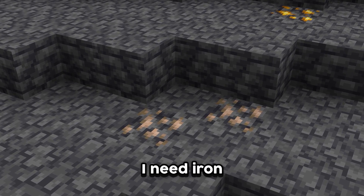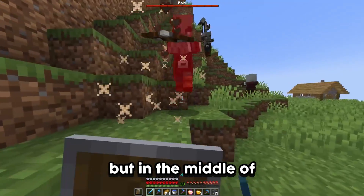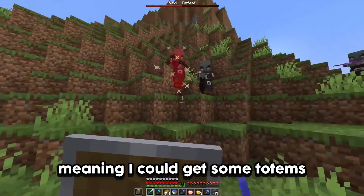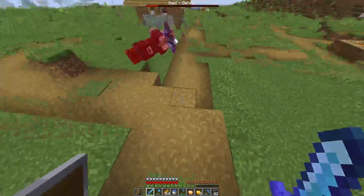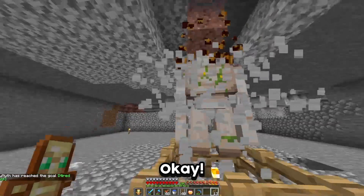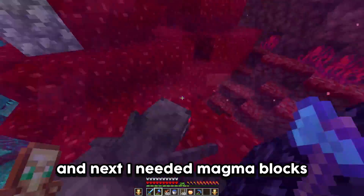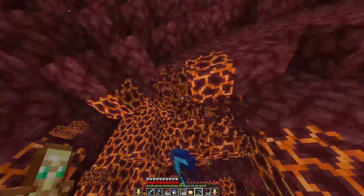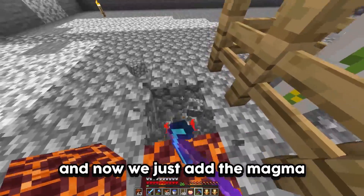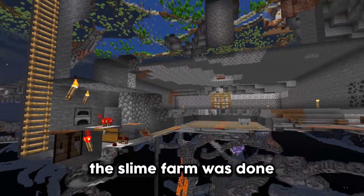I need iron and redstone to complete this. In the middle of building, I got a raid, meaning I could get some totems. Next I had to smelt all the iron I collected and turn it into an iron golem. Then I needed magma blocks. Now we just add the magma to the slime farm.